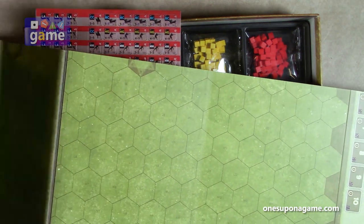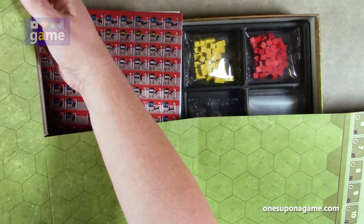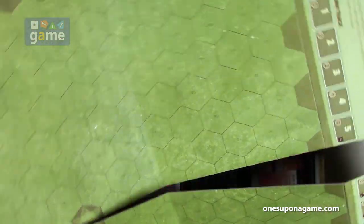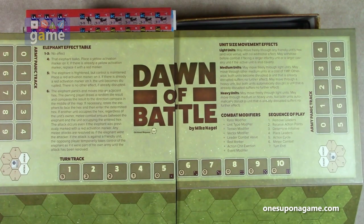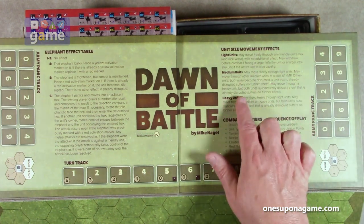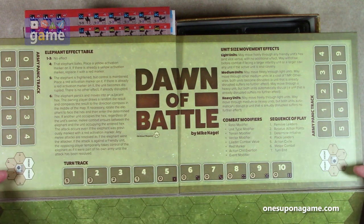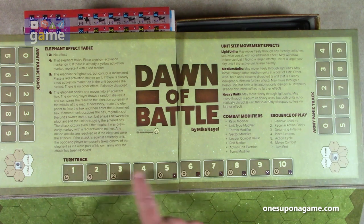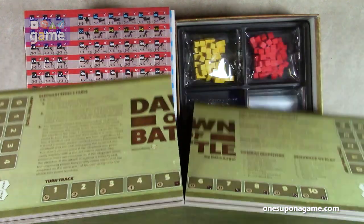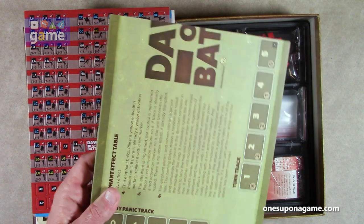It's two by four panels. On the top section you've got some of your charts in very large print: unit size movements, light units, elephant effect table, army panic track for both sides, a reference to your facings, and the turn track. It's a very simple four by two panel mounted board.